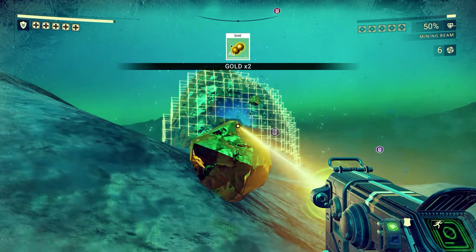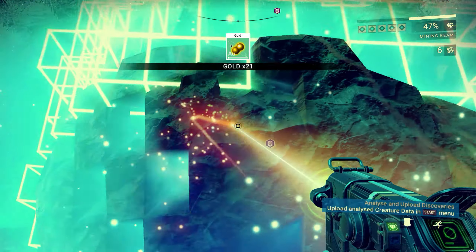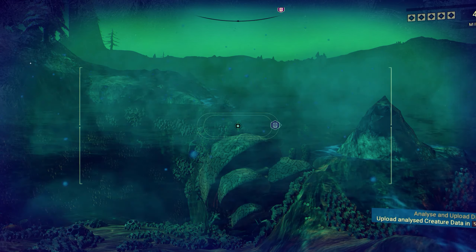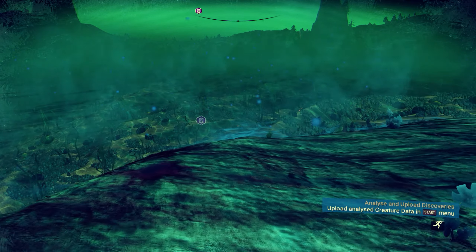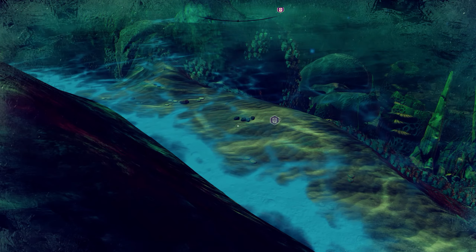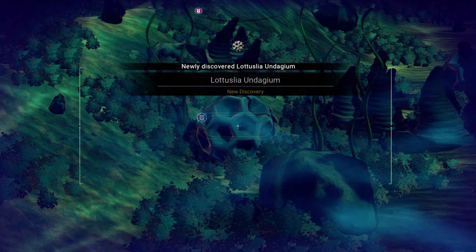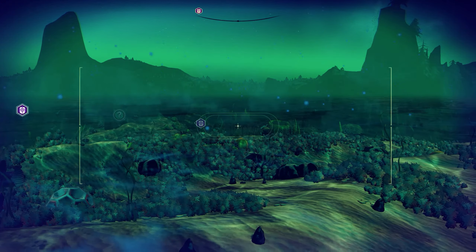Oh, it looks interesting anyway, whatever the heck it is. The thing is though, I've done this before where you think a planet looks really interesting because of the way it looks from a distance, and once you get there you're like — oh, it's just two different coloured rocks. Great. But I don't know, something about this place looks intriguing. Let's find out. It's not too far — I don't know if it's a moon or a planet yet.